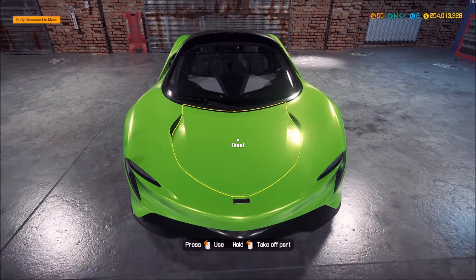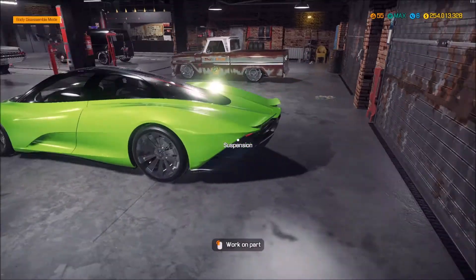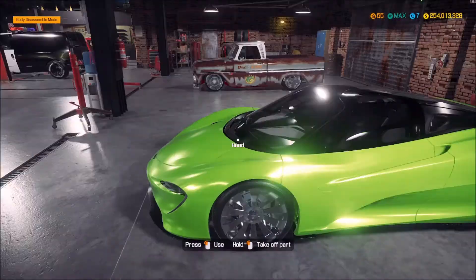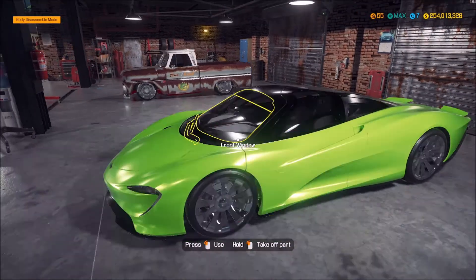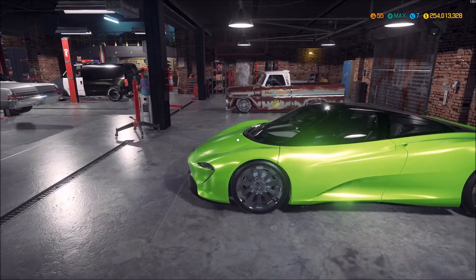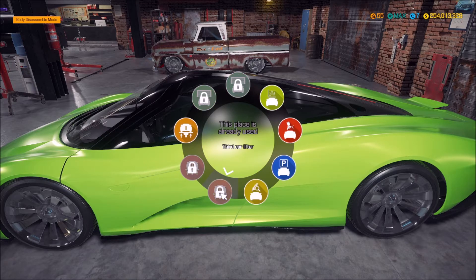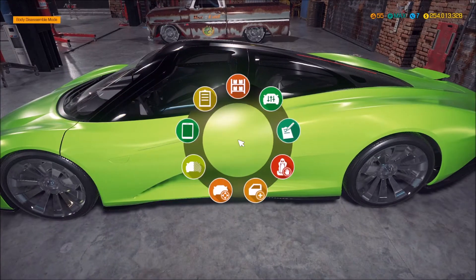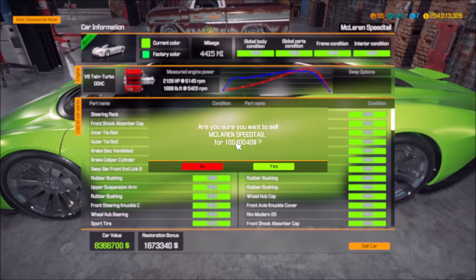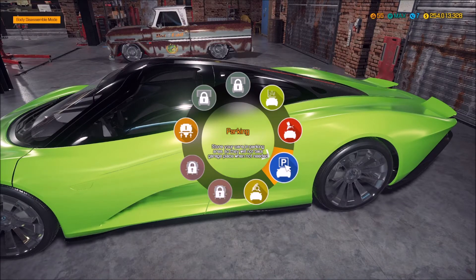This beauty in front of us - this McLaren Speedtail - you have decided, you the audience. I call this my Area 51 car. I painted it green and it's like something from Alien would drive. But you guys loved it, so it is going to the parking area. It's a pretty pricey car - check out the stats. If I were to sell it, I'd get 10 million out of it, not too bad. We are going to send this bad boy to the parking lot.